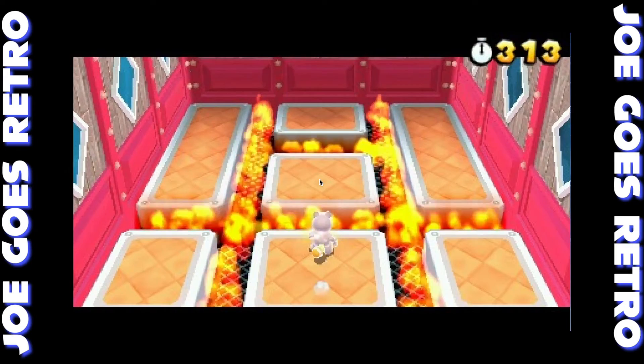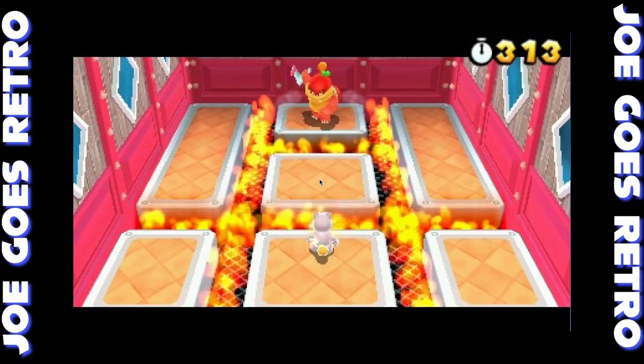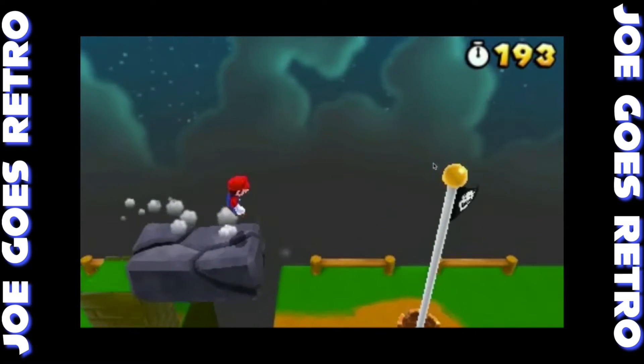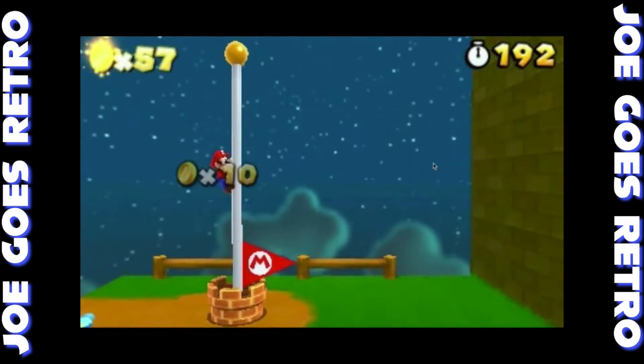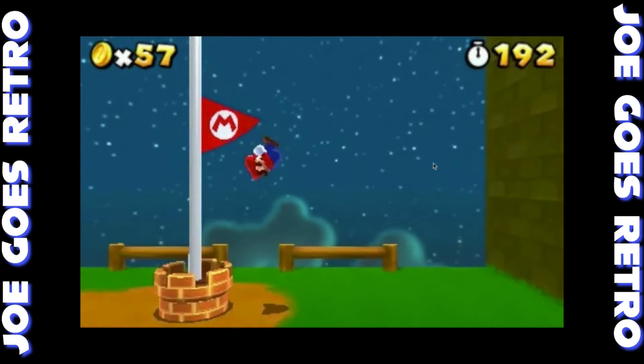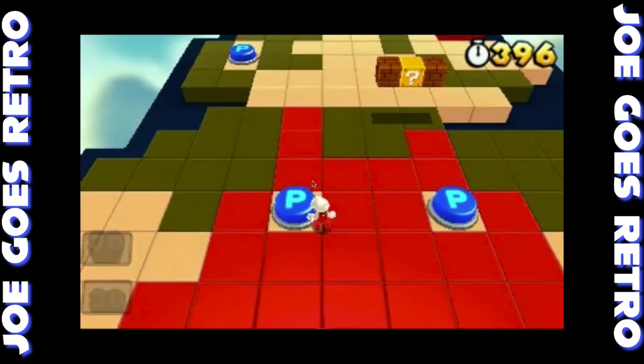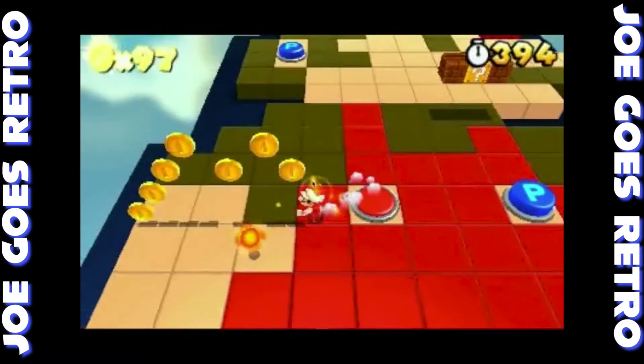If I was to judge my favorite 3DS games based on visuals, this one would be a bit below A Link Between Worlds, but I still love the look of this game — even with some of the polygons not being quite so smooth. Keep in mind this was a pretty early release on the 3DS. There's a lot in the game that reminds you of the classic Mario games, keeping in tune with those 2D sensibilities, and I think it makes the game that much more enjoyable.